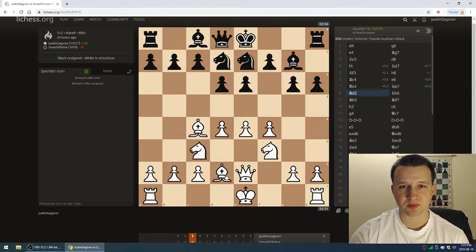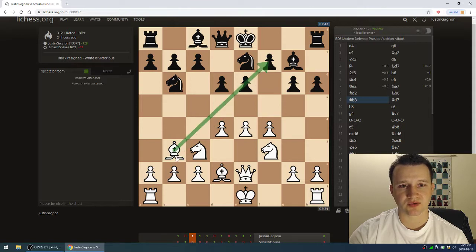Knight e7 by him, bishop d2 by me. It looks like he could get ready to castle, but castling would be into an already-ready pawn storm. So maybe just a developing move. You can see how he has this hippopotamus structure — sometimes you also get a6 and b6 with a double fianchetto. I then went to knight b6, maintaining pressure on the e6 and f7 squares, controlling that diagonal. I did consider going to d3 instead for an e5 push pressure.